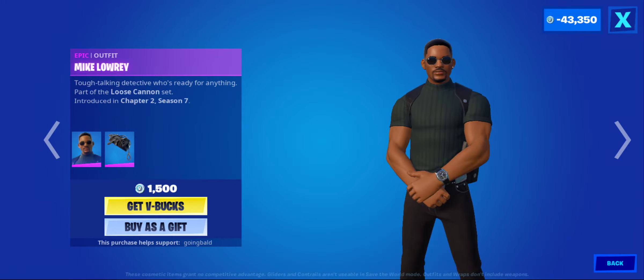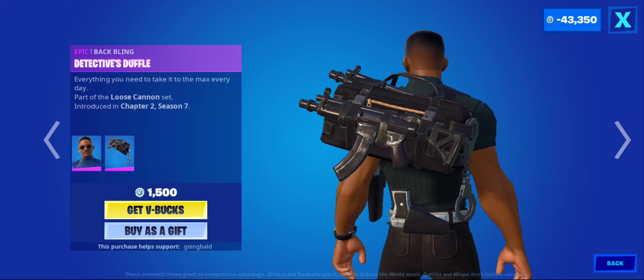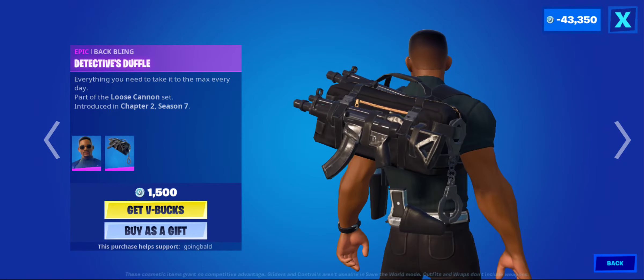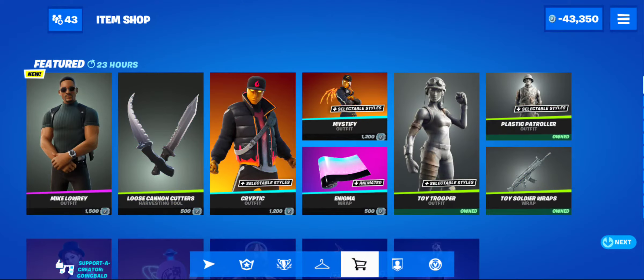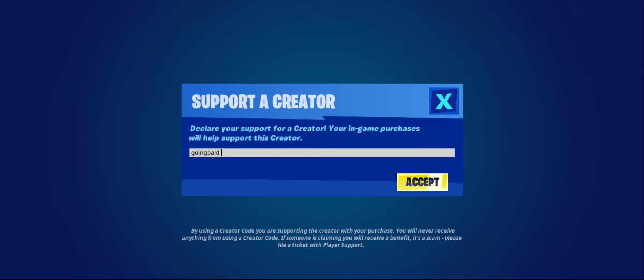This looks like the guy from the movie Bad Boys. Got a couple SMGs in his pack, kind of reminds me of the back bling for John Wick. If you do pick that up, be sure to use code GoingBald44 in the Fortnite item shop.